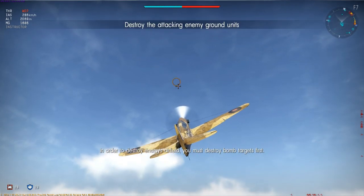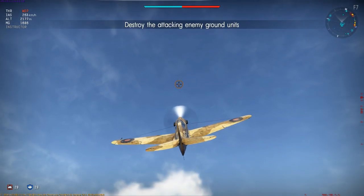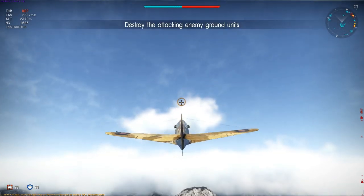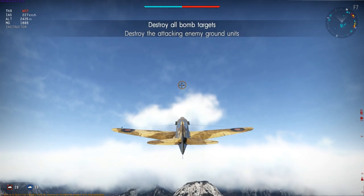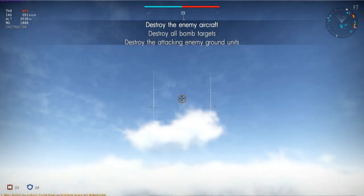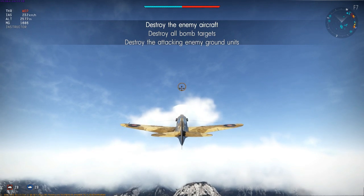I'm using the initial spawn speed to immediately gain as much height as I possibly can, holding WEP and then dropping the nose when the indicated speed reaches around 230 km/h to hold it there. With the weapon gauge that's a climb angle of around 23 degrees, and around 18 when WEP's in cooldown mode.